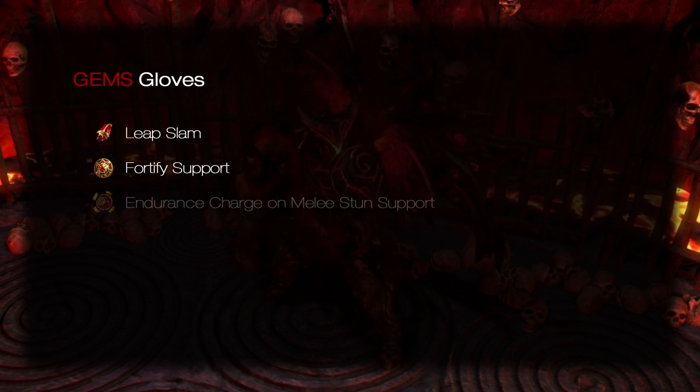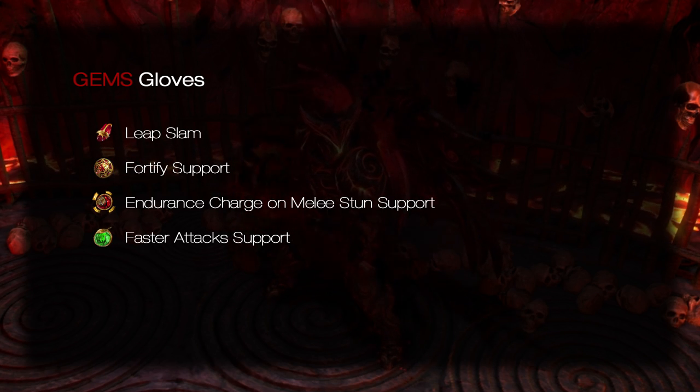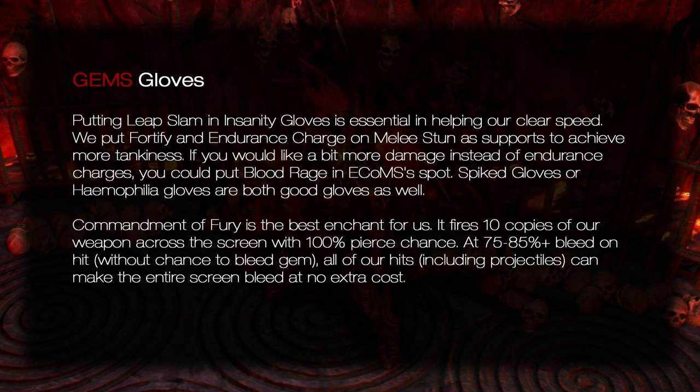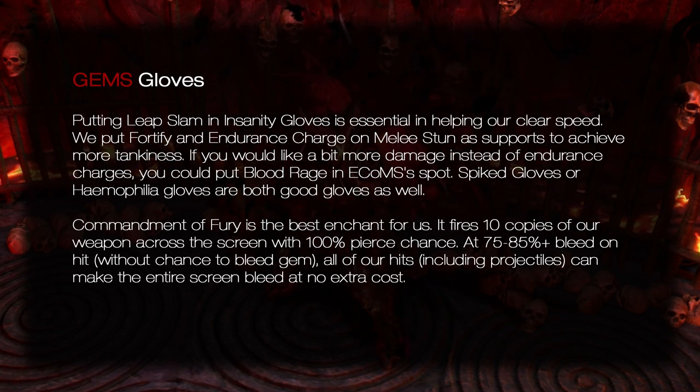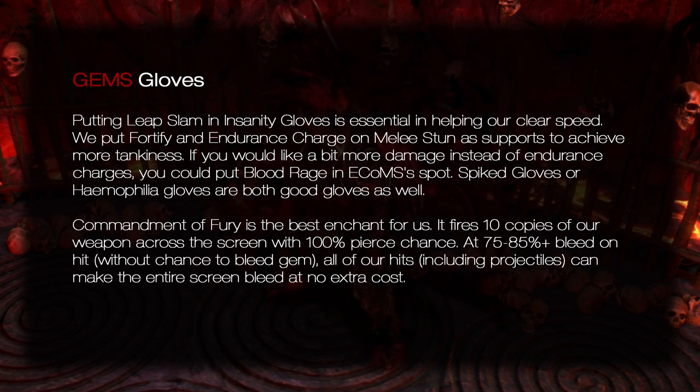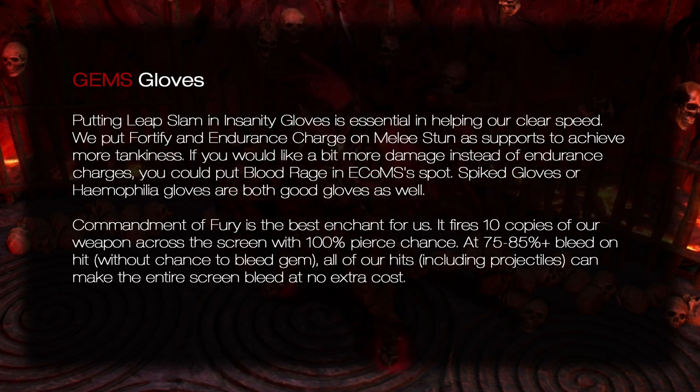Leap Slam setup: Leap Slam, Fortify, Endurance Charge on Melee Stun, Faster Attacks. Putting Leap Slam in Insanity Gloves is essential in helping out clear speed. We put Fortify and Endurance Charge on Melee Stun supports to achieve more tankiness. If you'd like a bit more damage instead of Endurance Charge, you could put Blood Rage in that spot. Commandment of Fury is the best enchant for us — it fires 10 copies of our weapon across the screen with 100% pierce chance. At 75-85% bleed on hit, all of our hits including projectiles can make the entire screen bleed at no extra cost.